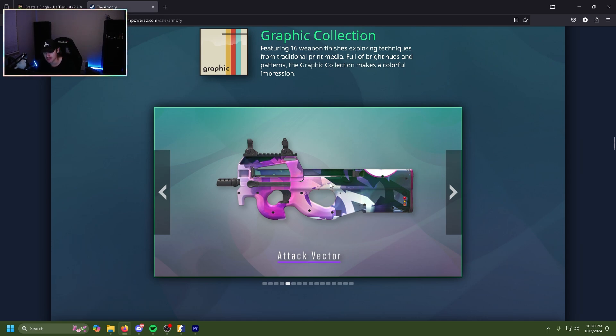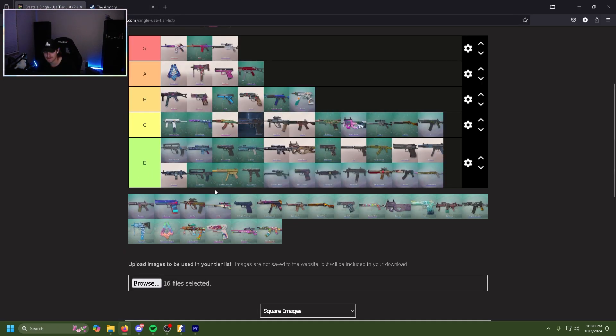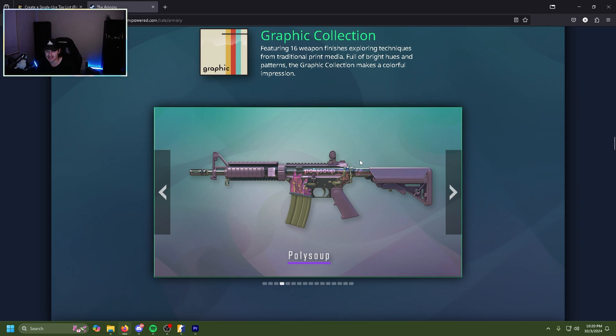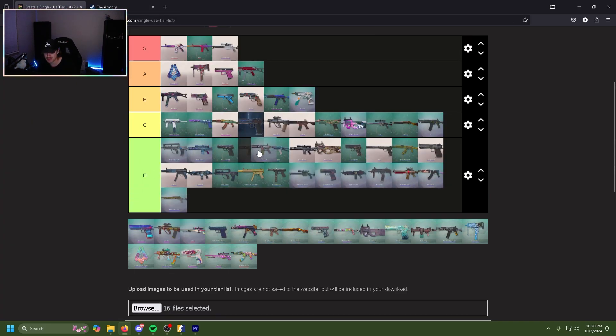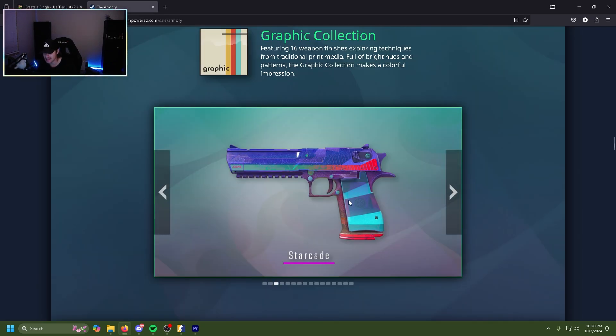The Polysoup M4 is honestly a good pearlescent pink skin — it's nice, it's pretty. Not much else to say about it, it's a nice pink skin. C tier. The Starcade has that glitter tone that the glock had earlier from the other collection.